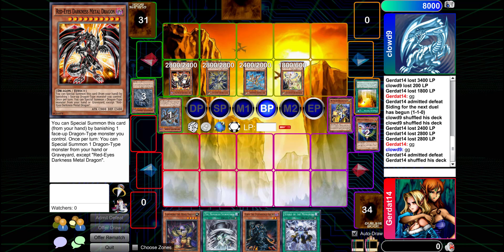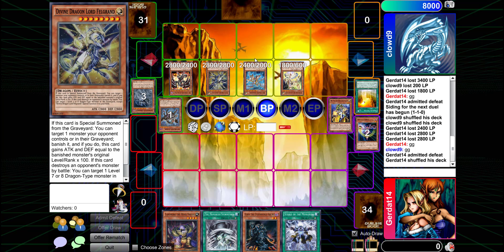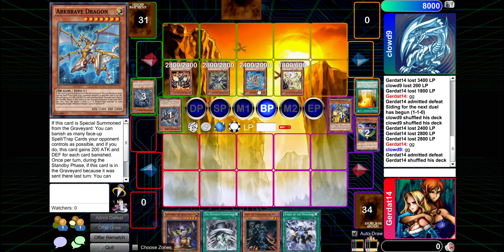Running triples of REDMD just won't happen, and here's why: REDMD summons REDMD, that one summons another REDMD, which summons another, then you summon Blue-Eyes Ultimate Dragon, and you're dead. That's what happens when you let REDMD run free.